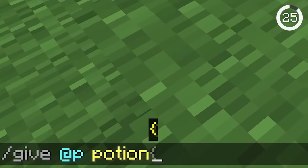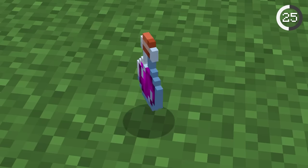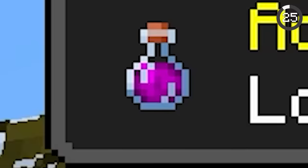Number 25. If you give yourself a potion in creative mode, you'll get an uncraftable potion. But there is one place where you can get it in survival — it can appear in the achievement window for Local Brewery.